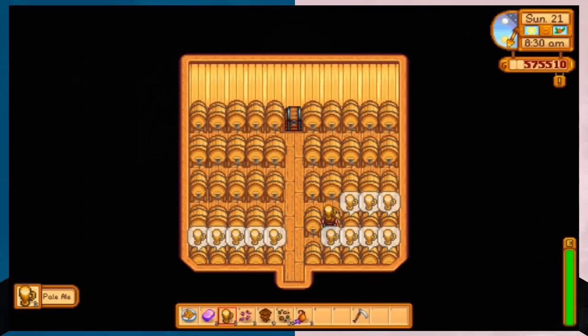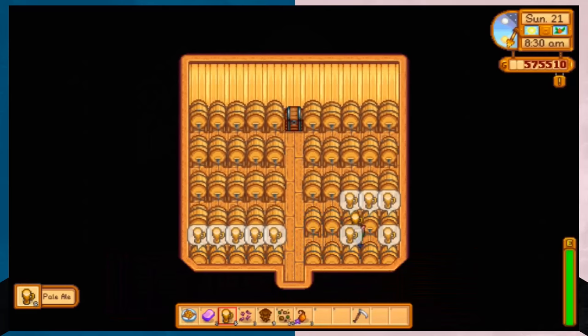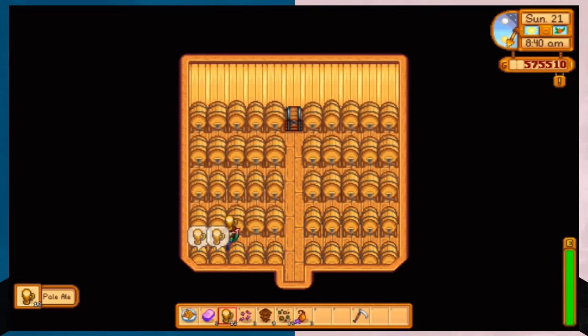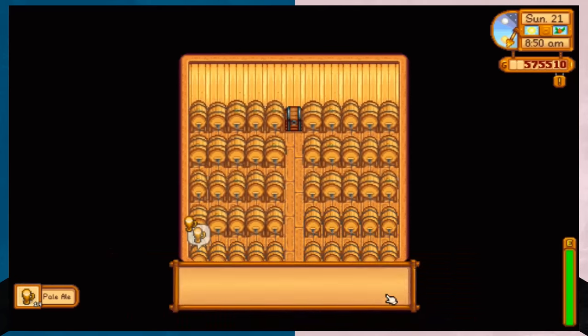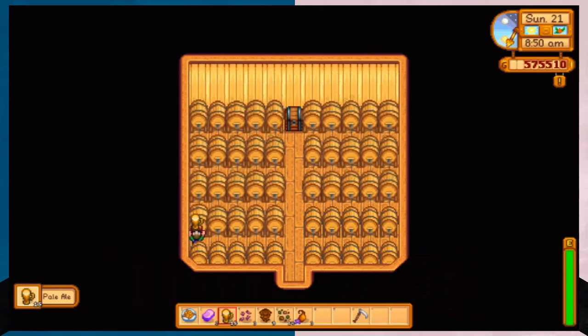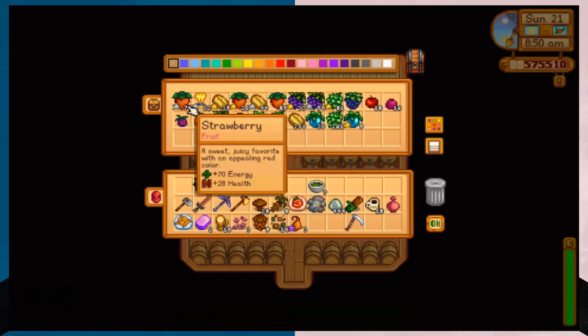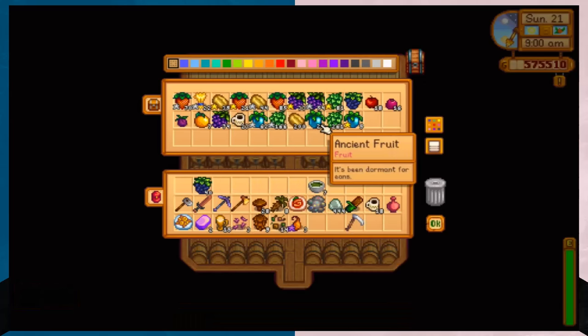Hello, Knights, and welcome to another Stardew Valley tutorial. I am PoseidonH20, and I am going to give you a little help with secret note number 19, where you find a solid gold statue of the town's mayor. And if you stick around till the end, I'm even going to teach you how to extort some money out of them with it.